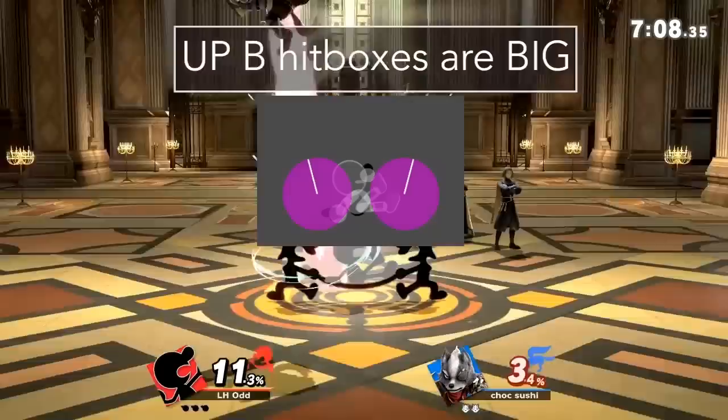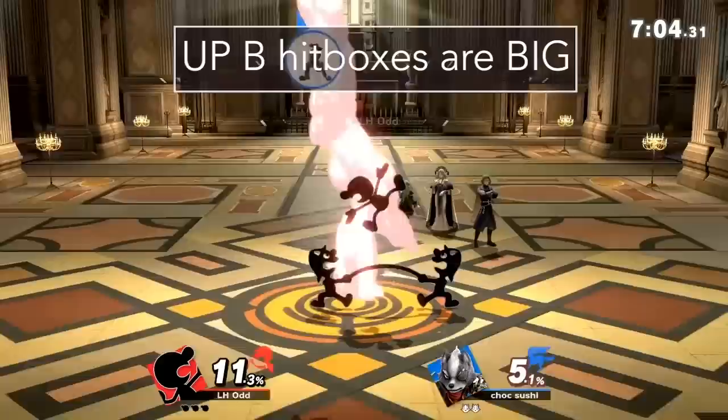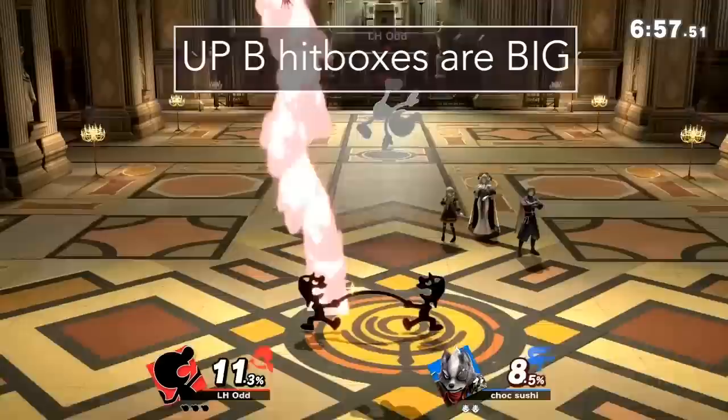Reason 2: the hitboxes on Up B are pretty big. There are two hitboxes that come out, one on each side of him, making it impossible to cross him up. The hitbox goes out slightly further than his shield, so your spacing has to be on point to not be punished, or you need to make sure you have a disjoint attack that allows you to pressure from a distance.